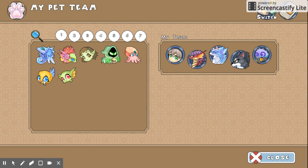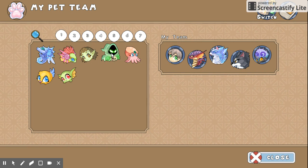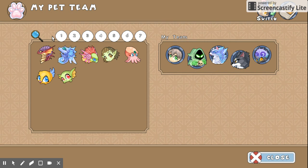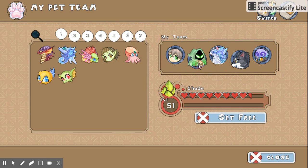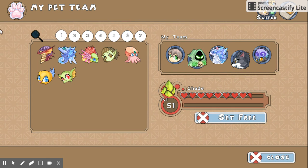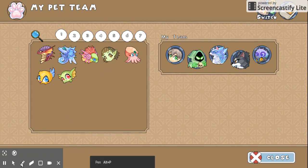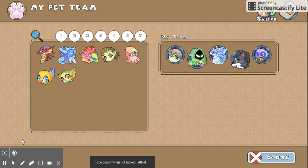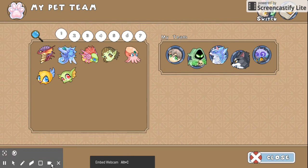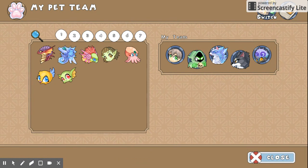In the number 5 position, we have this guy — Shade, level 51. He's not my strongest pet, for sure, but he is one of my favorites. That is very much for sure. So, number 5 is Shade.